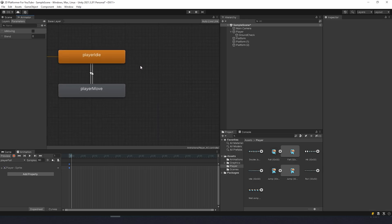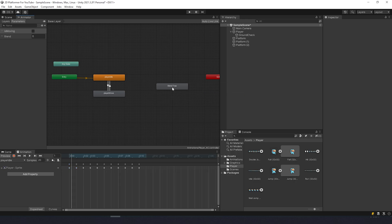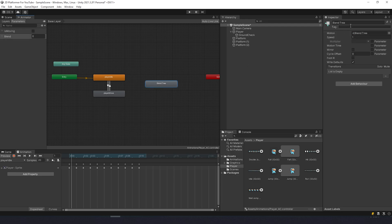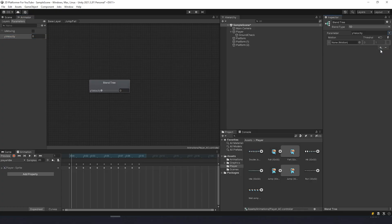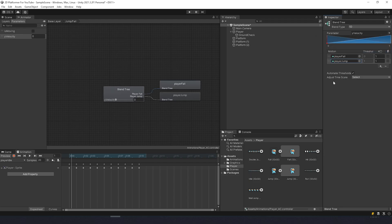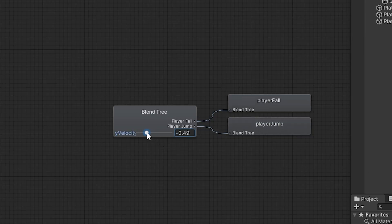We can delete these animations because we're going to use them in a different way. Right-click and choose create new blend tree. A blend tree is used to blend between animations according to different parameters. Select it and name it jump fall. Double-click to open and rename the parameter to y velocity. Click the plus sign to add motion fields twice — once for fall and once for jump. Uncheck automate threshold and set the fall threshold to minus one. So if y velocity is negative we transition to player fall, if positive we go to player jump. This parameter we'll control from code.